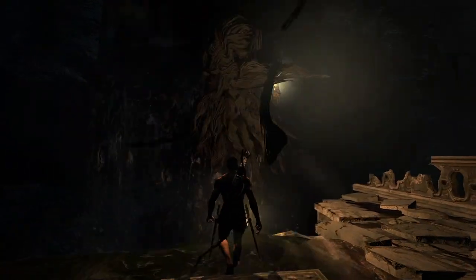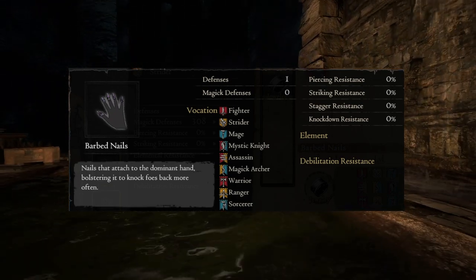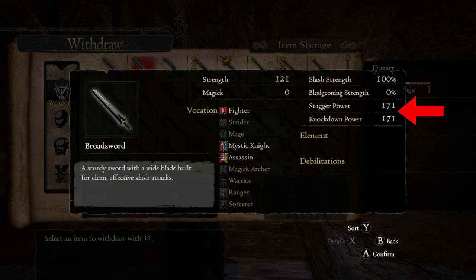What will help you most are the Barbed Nails you can buy from Madlane after the Supplier's Demand quest, as well as the Augmentation Impact for Strength and Emphasis for Magic. Just go through your equipment and take what has the highest values.